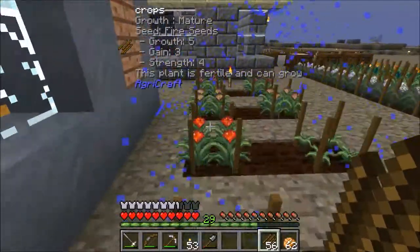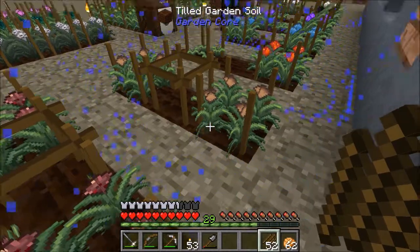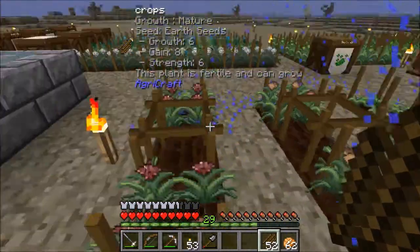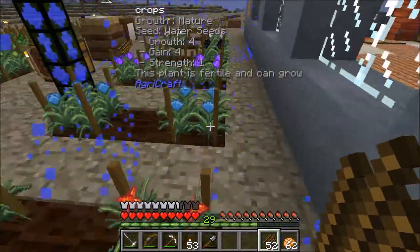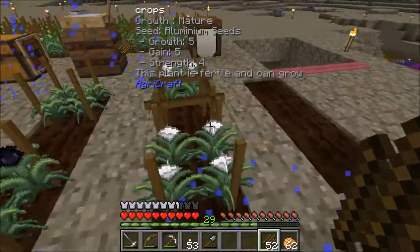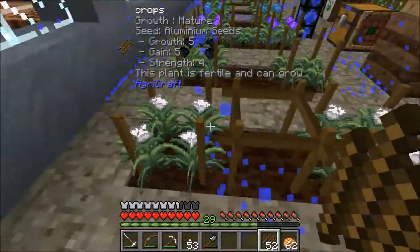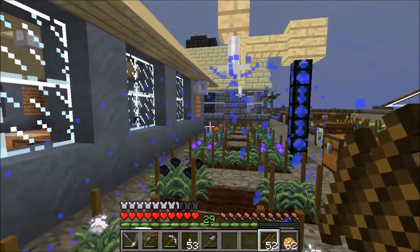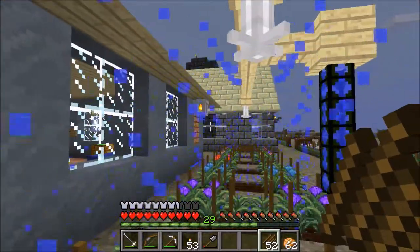I'm over here working on my next batch of essence seeds that I'm growing. I've gotten through the Botania process. I've got nether seeds, earth seeds, fire, water, and air, obsidian, and aluminum. I'm eager to get this aluminum, because aluminum with copper will allow me to make aluminum brass, and that means I can start making more of the molds for working in my smeltery.